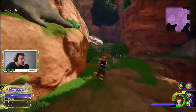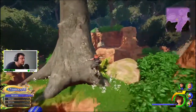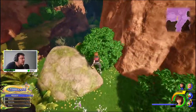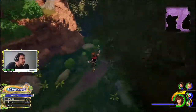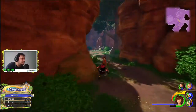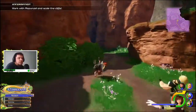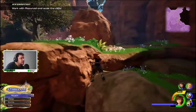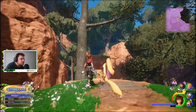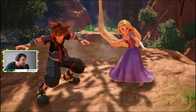Yes. All right. Or is it here? No. Where is it, guys? Because I think if you fall here, we're going to start from the beginning. I know what to do. This way, Sora. Come on, where are you? Do your swing. Swing at Rapunzel. Yep. Here we are.